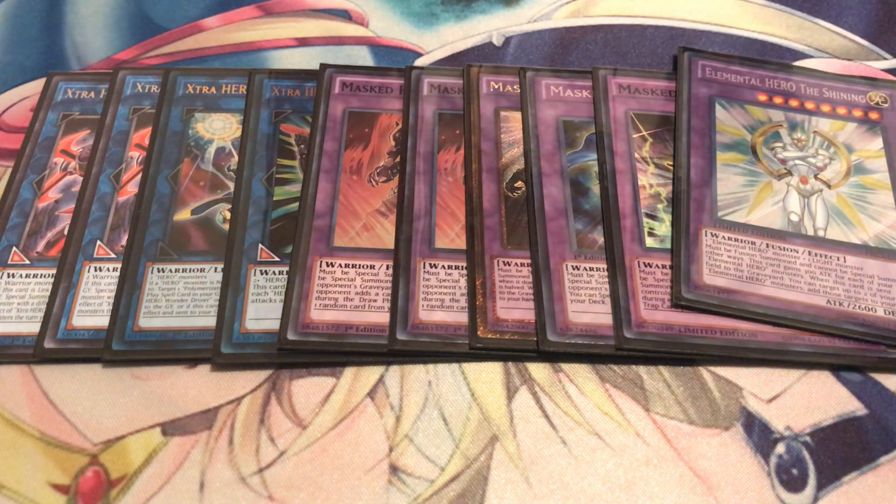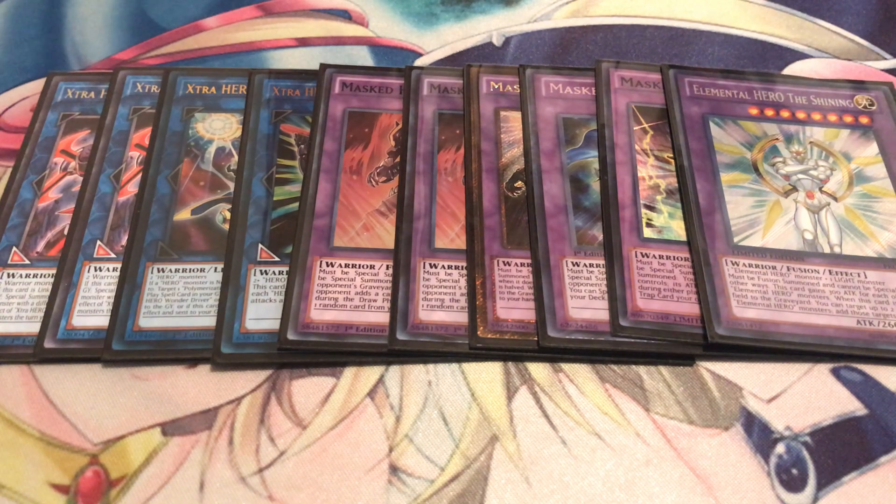Elemental Hero The Shining - people assume this deck loses to Nibiru but it really doesn't. You're vulnerable to it but it doesn't end your turn. With enough searches going on and enough recovery you should be able to play through Nibiru even if it hits, because the token is a Light attribute so you Polymerize with an Elemental Hero, then link off the Shining to add banished Elemental Heroes back to your hand - free recursion overall. People who say nobody plays Heroes are actually wrong; there's a lot of people especially around my area who play Heroes, so that's why I love playing this deck.